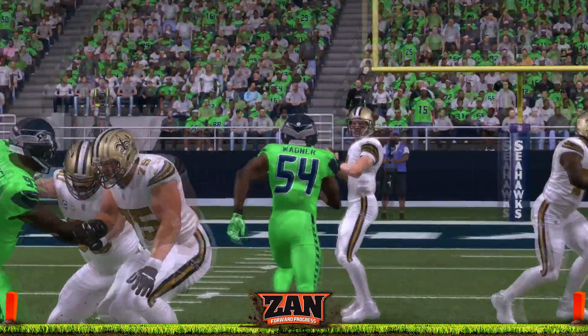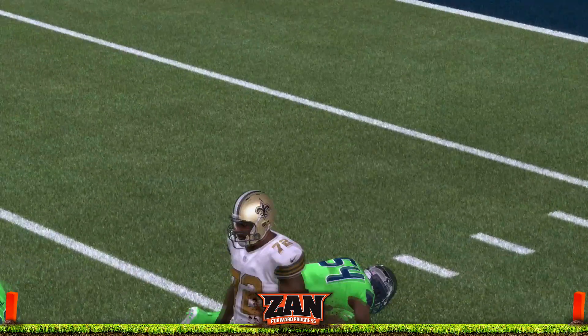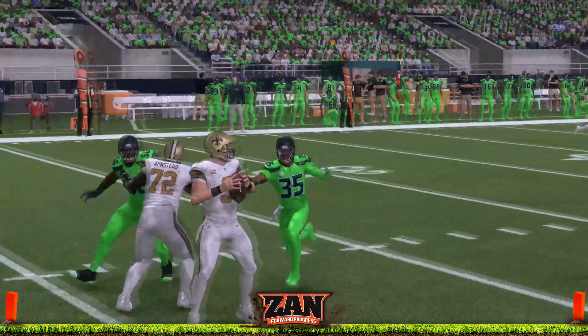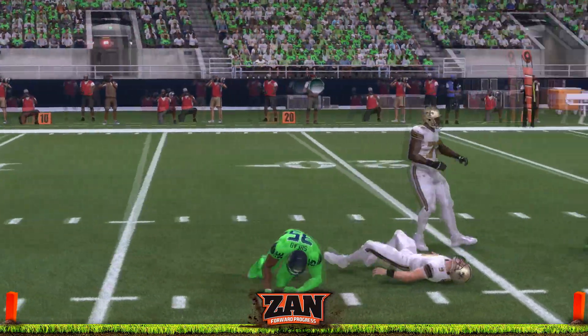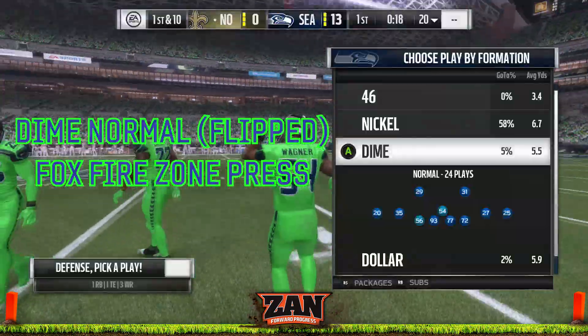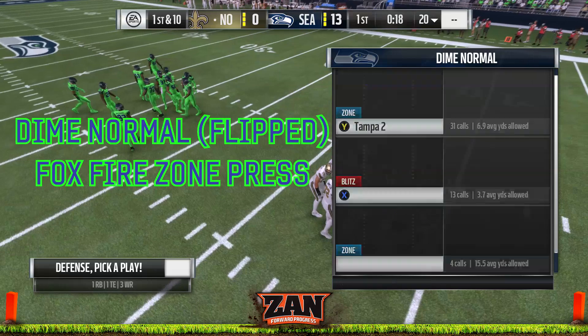Last week, we brought you pressure that could not be picked up by a running back from the right side in dime normal. This week, we bring you the complementary blitz to finish off this amazing scheme. What is up, guys? Zan from For Progress Madden, and today we are looking at Fox Fire Zone Press.